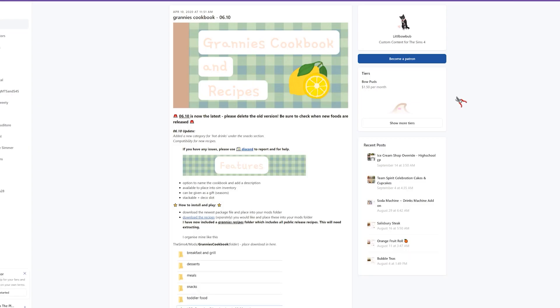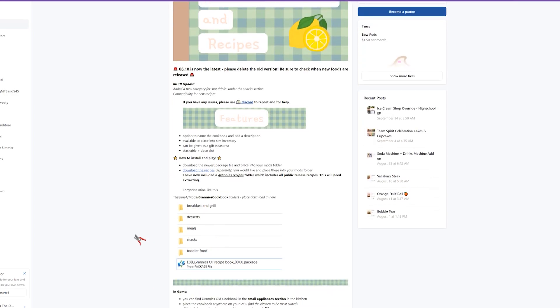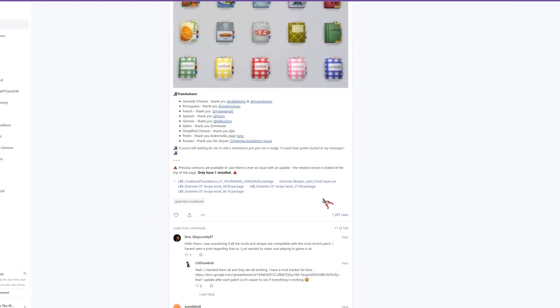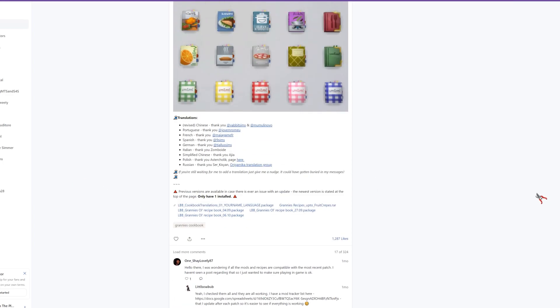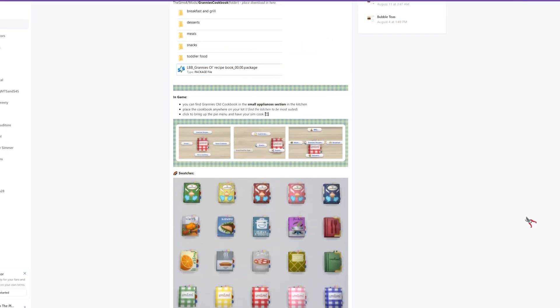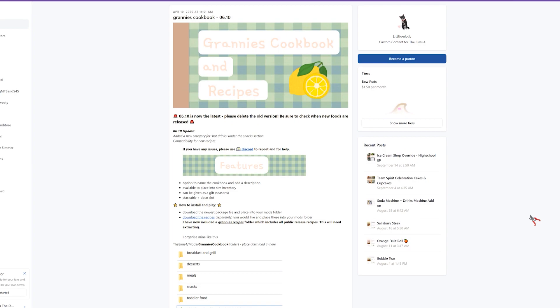The very first mod we're going to look into is called Granny's Cookbook. If you watch my videos, you know I use this for basically every recipe my sims make. It was created by Little Bo Bub, who made desserts, meals, snacks, toddler foods — a bunch of recipes you put into your mods folder. If you need a tutorial on how to install mods and CC, refer to the video linked in the corner.